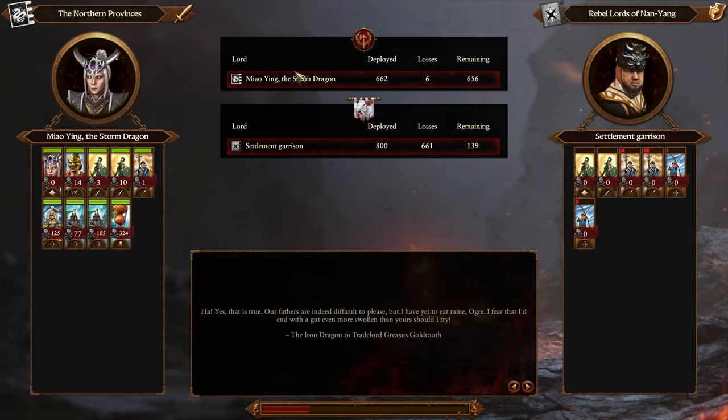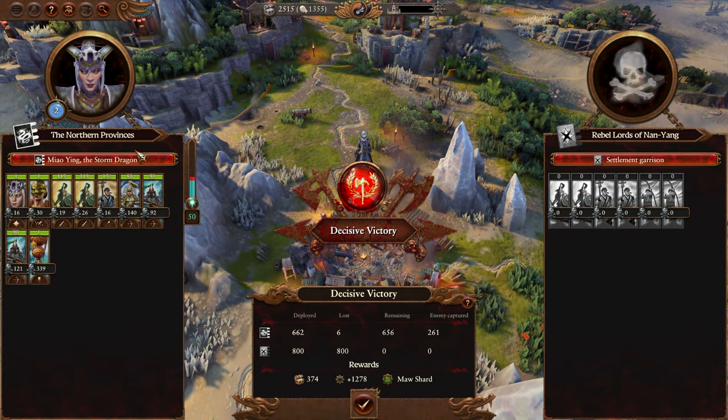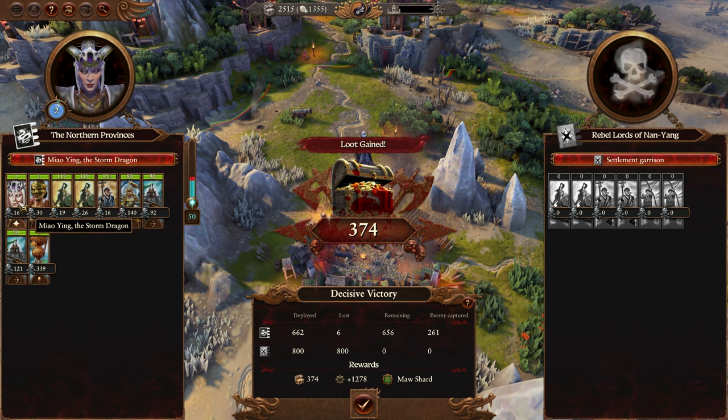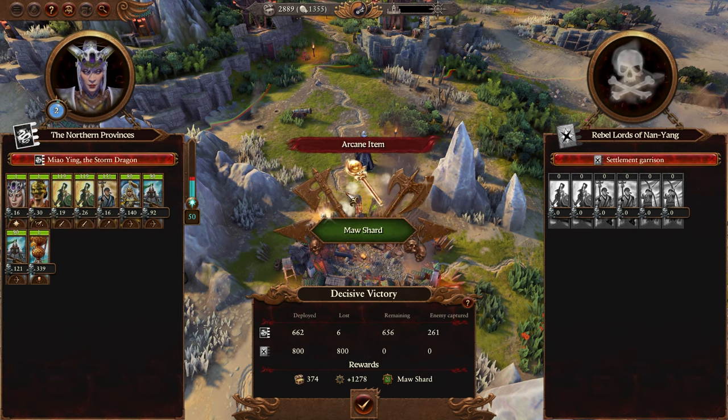You may have been asking why I wasn't healing the spearmen and jade warriors that lost a model. Here's why: if a unit has 120 entities and drops to 119, that model cannot come back and the unit cannot be healed beyond a certain threshold. The total health pool divided by 120 is each individual entity's health. That's why there's no point healing them. But single entities like heroes have one health pool you can heal to full.